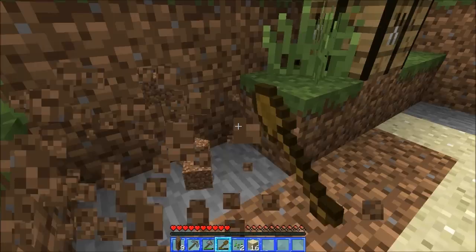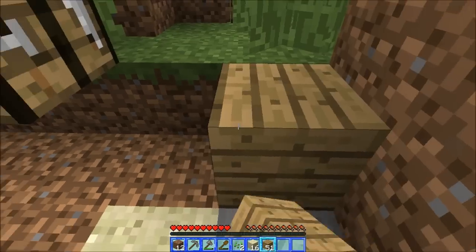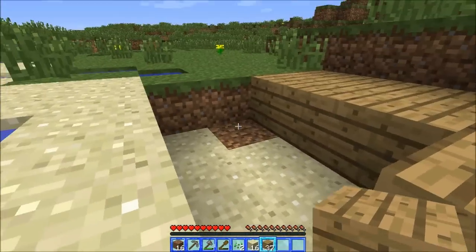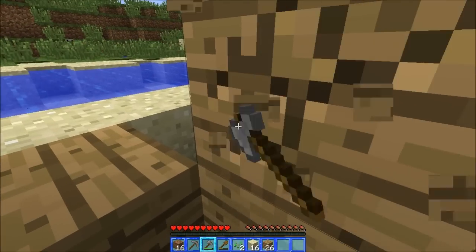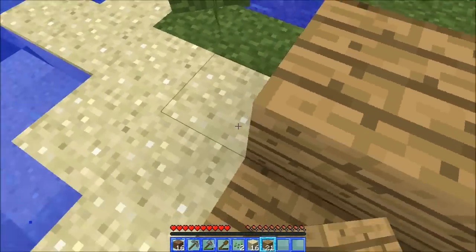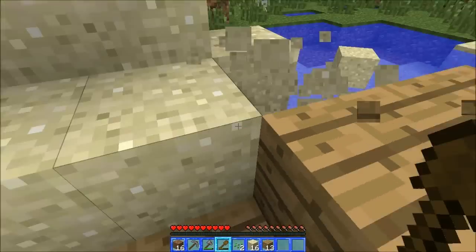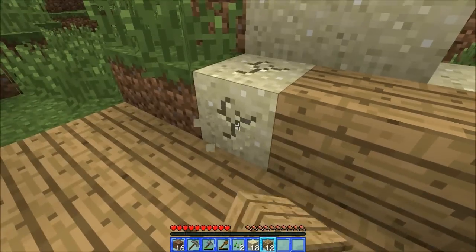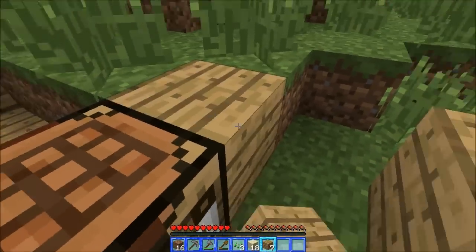We've got probably like 60 left of daylight. Let's just make it a little bit bigger. The sand is going to be used for windows — we want to get a full house, and that's the whole point of this. It's different ways of getting a house, kind of a challenge video to see how fast you can actually get a house together. I like skipping the corners because it gives it a bit more character.